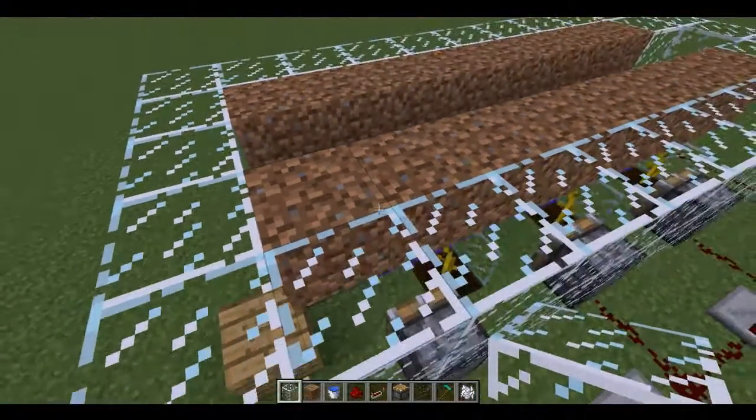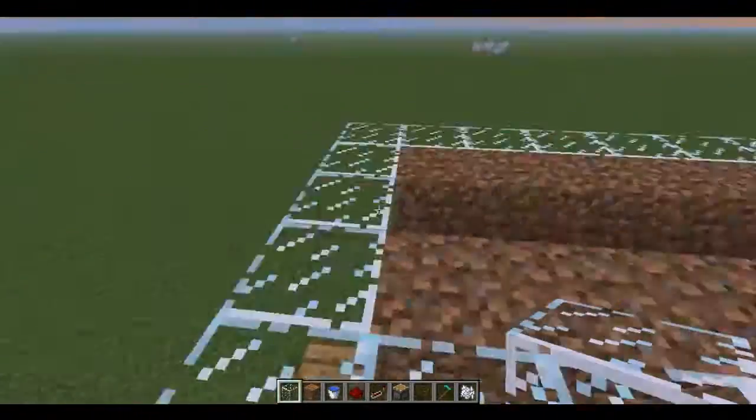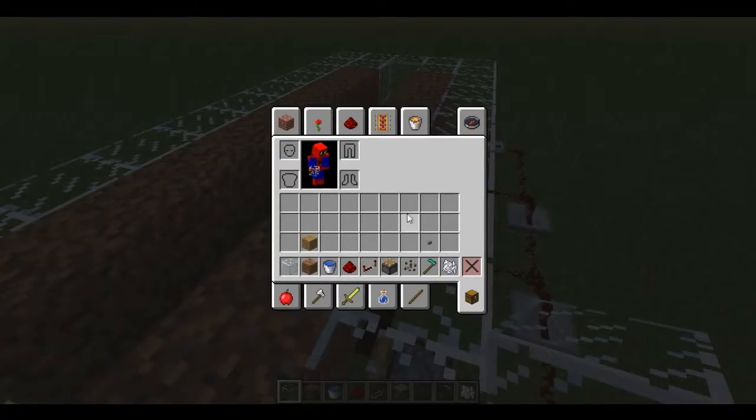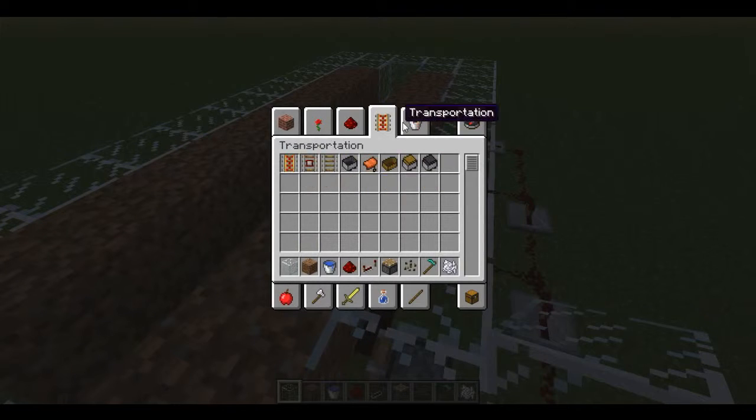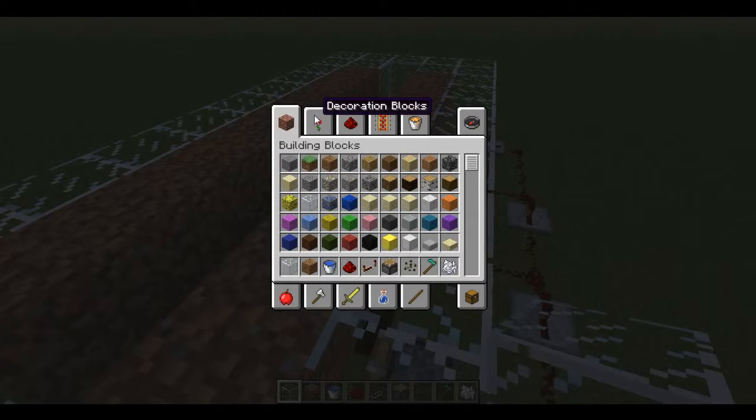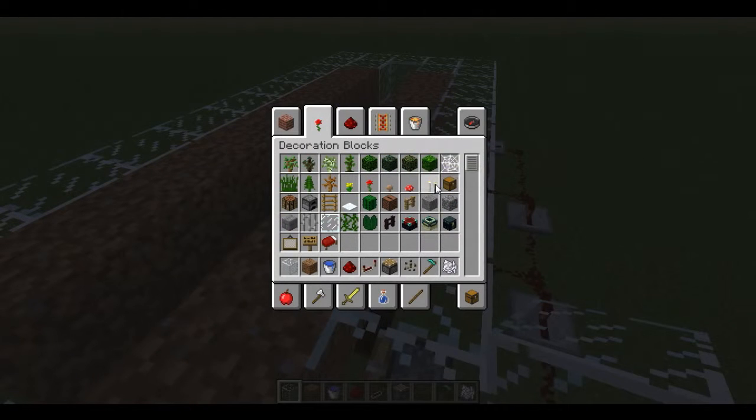I think I actually had another layer — no, that was it. I was considering where the pistons needed to go. I got a bit lost. You have to make sure that the pistons on this level are moved up by one.